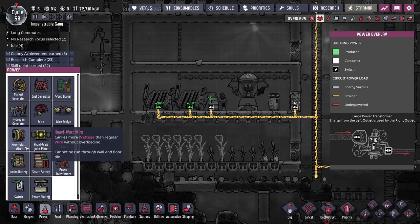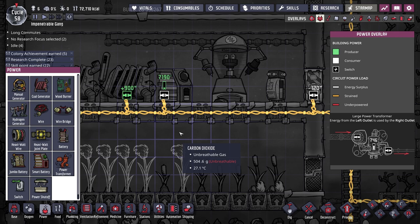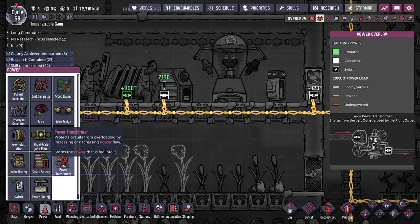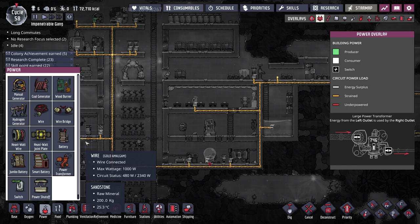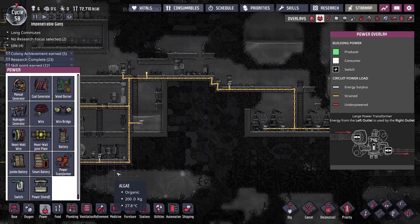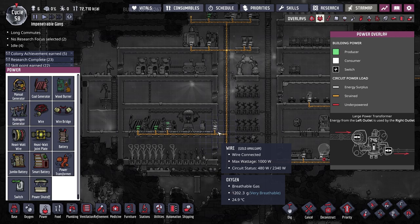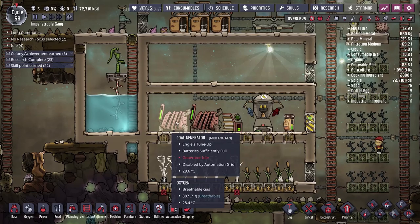The solution is twofold: we need to invest in heavy watt wire, which can transfer up to 20 kilowatts. We'll use that to move power from our generators to the battery, and from there to power transformers. The transformers ensure that no matter how much energy comes in, only a thousand watts at a time goes out the other side. That means we'll need to break our base into smaller networks — one transformer for the top section, another for the middle, and potentially a third for the algae distillers.